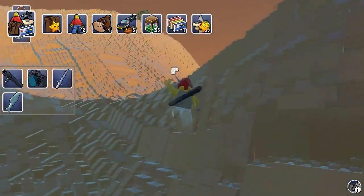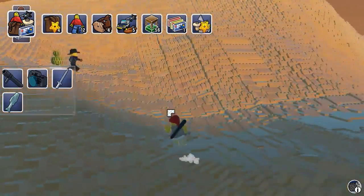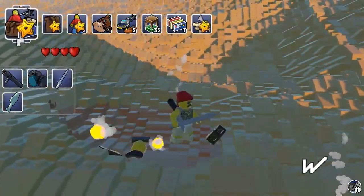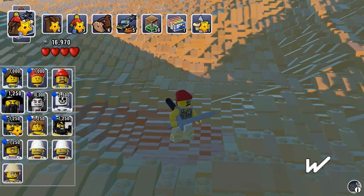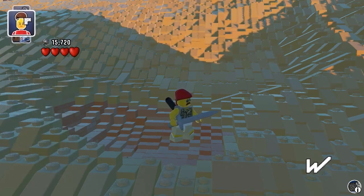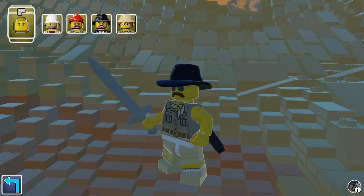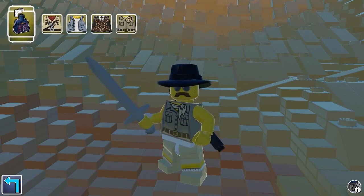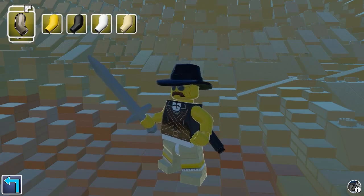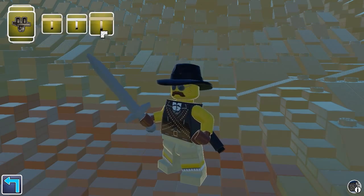I don't need to blow the chest — I'm going to punch it. I want to make my character a specific look. Yes, now I'm going to get a cowboy. How much does he cost to buy? Now I'm going to buy it. The cowboy looks like a badass. Oh my god, that looks amazing.